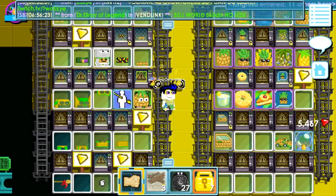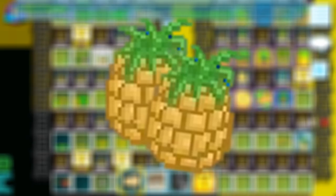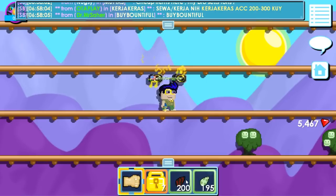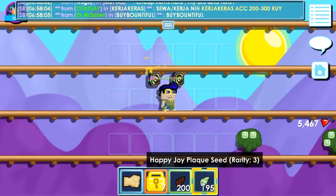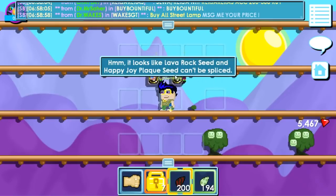After I did some research, there are three methods that I recommend you to do during the Pineapple Party. The first one is Messing. During the Pineapple Party, we'll be able to splice pineapples. You have to splice two types of seeds that couldn't be spliced normally. So as you can see, I have two types of seeds right here — Lava Rock and Happy Joy. Both of them couldn't be spliced right now, as you can see.